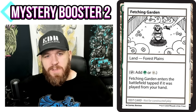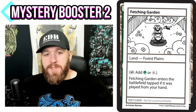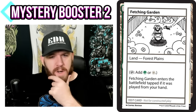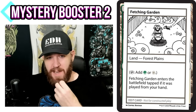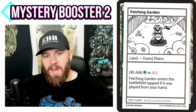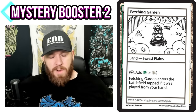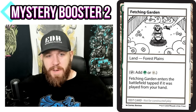We got a lot of lands from this set with really interesting abilities. Fetching Garden is both a Forest and a Plains, so it taps for green and white, and enters the battlefield tapped if it was played from your hand. That's a neat dual land alternative. In green especially, fetching it is easy — Nature's Lore, Three Visits, Wood Elves — so many things can get this and it enters untapped. If I play it from my hand, it's guaranteed to come into play tapped.